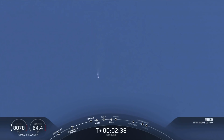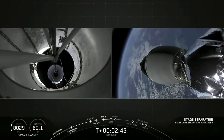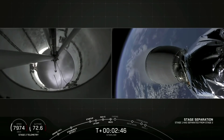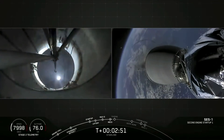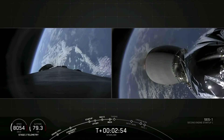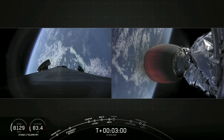There's that main engine cutoff. Main engine cutoff. Stage separation confirmed. First stage separating from second stage on your left screen, and on the right, second engine startup. That's that MVAC engine on our second stage. And there's that bright red glow on the engine.